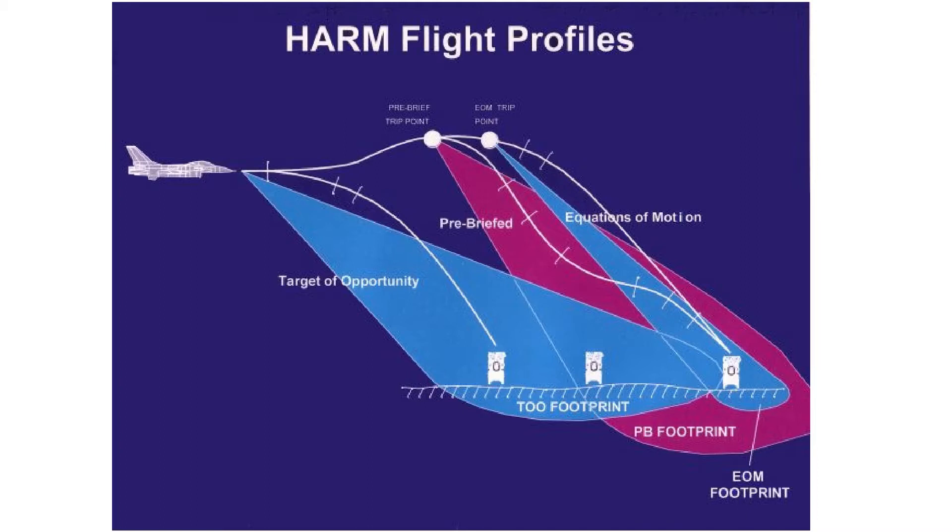The second mode is called self-protect mode. It's a short to medium range mode used defensively to engage targets within 360 degrees of the launch aircraft. In self-protect mode, the HARM is slaved to the aircraft's RWR or radar warning receiver and given a prioritized list of threats. The highest priority threat will be engaged after the missile launches. The third mode is called TOO or target of opportunity mode, also known as HARM as sensor or direct attack mode, and it's a lock-on before launch mode.